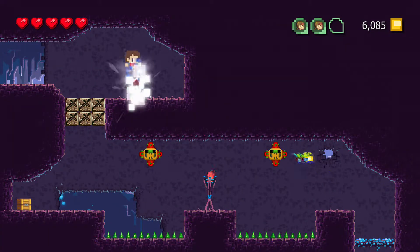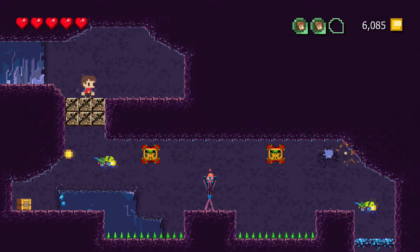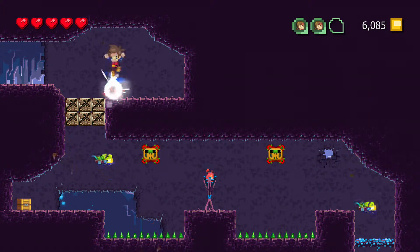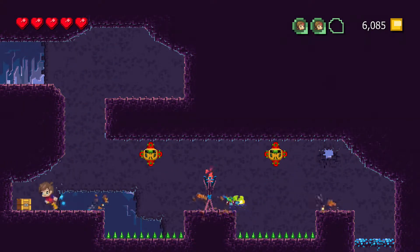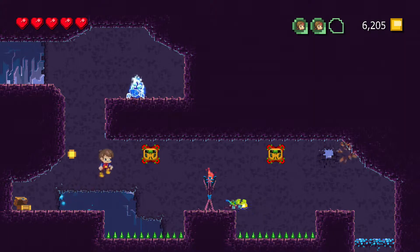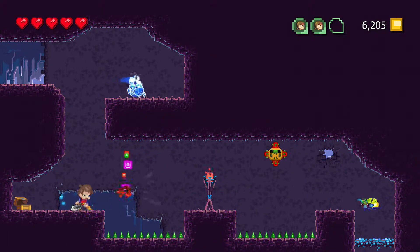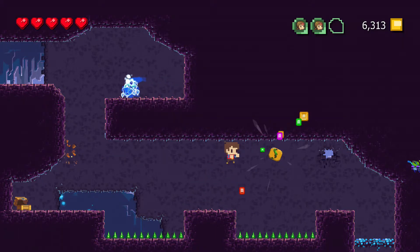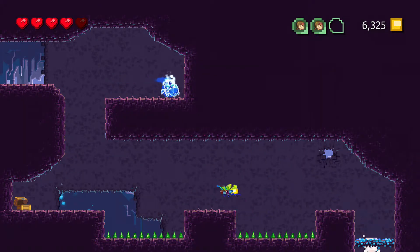Then change to the sword Pip in order to get through that door — the sword blocks hit down on X. Get the chest to kill those enemies for an easier time. You can punch them too if you feel like it, no problem.